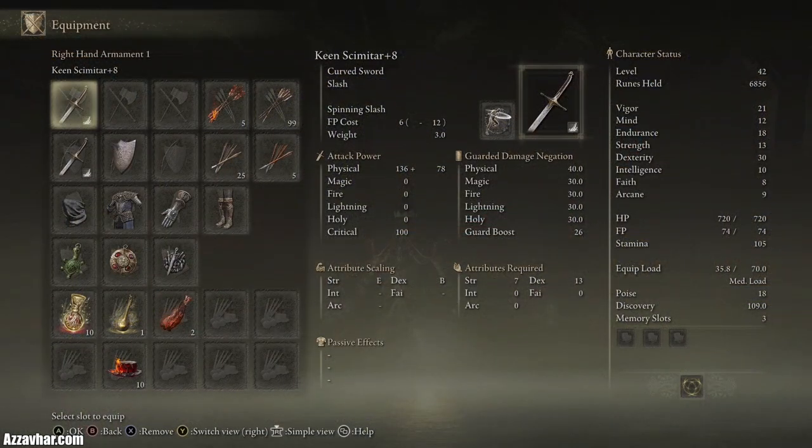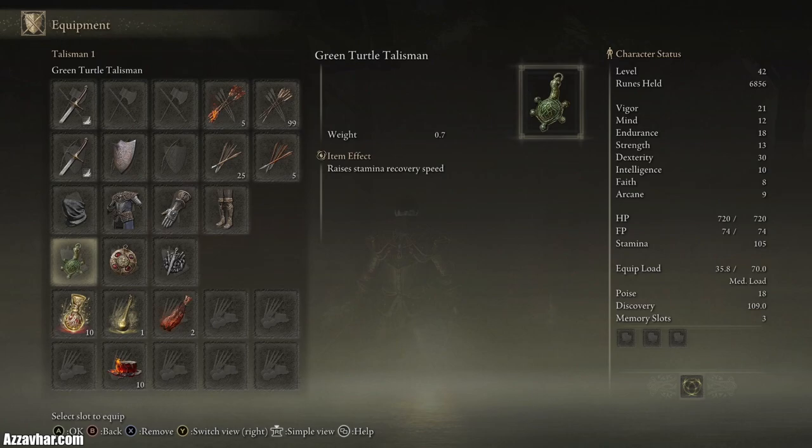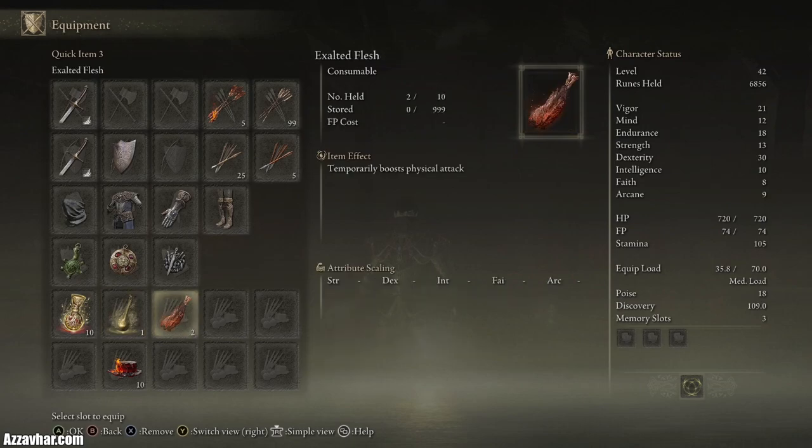I'll show you the gear we're working with for this fight. We've got 2 Keen Scimitars plus 8, Kite Shield plus 5, and the Green Turtle Talisman for increased stamina recovery speed. We'll also be popping the Flask for some extra stamina, Exalted Flesh for an attack boost, and Fire Grease. I'd actually recommend Lightning Grease for this fight, but I don't have any, so we're using Fire Grease. Lightning Grease should pump out a bit of extra damage, so if you've got any Lightning attacks or Lightning Grease, definitely use that.